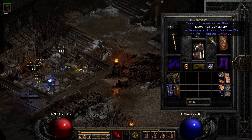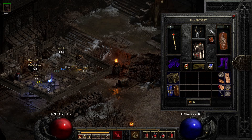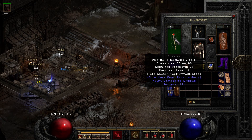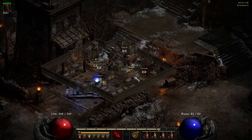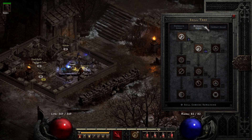I have an item that's plus one to offensive auras, and the shield is plus one to Paladin skill levels. I also have Hacks as a swap weapon, which has 20 percent chance of crushing blow. So if I have a fire immune or a boss with too many hit points for my damage, that helps lower it down to a point where I can finish it off with regular attacks.